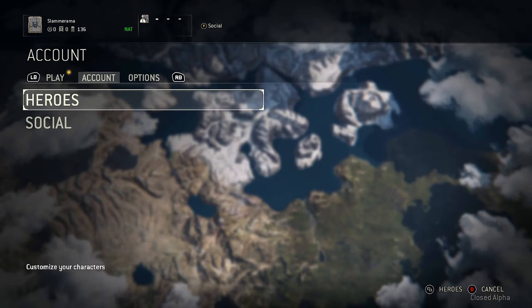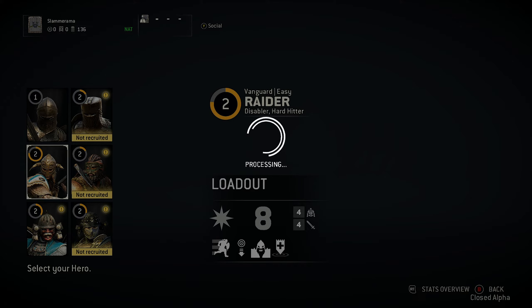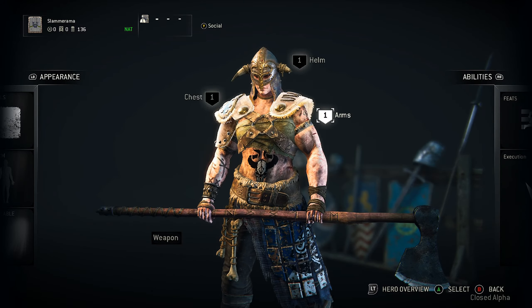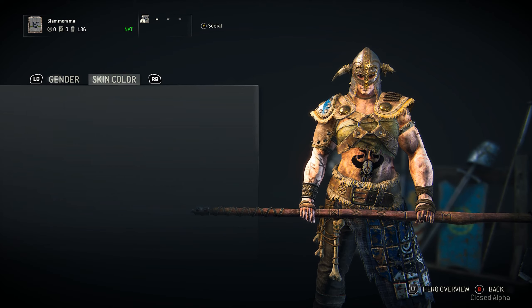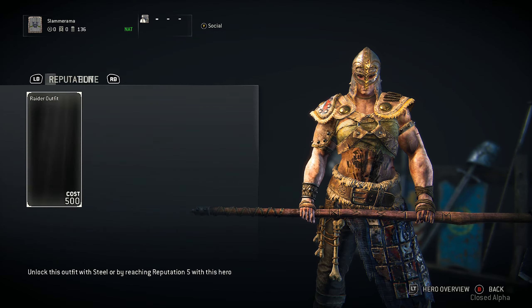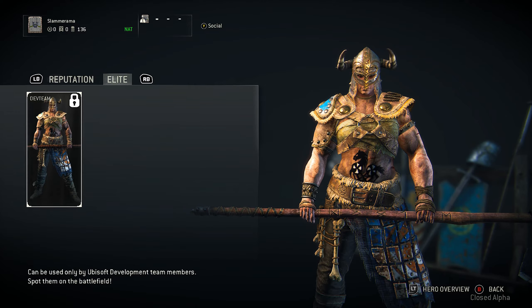It also gives them slightly better stats. If we go in here, you can see I have a few more options on her now. You can change what they look like — under customize you can change the appearance, make them female or male, I'm going with female, and change the skin color. You have outfits — right now you have the Raider outfit, and I could purchase others if I had the currency.